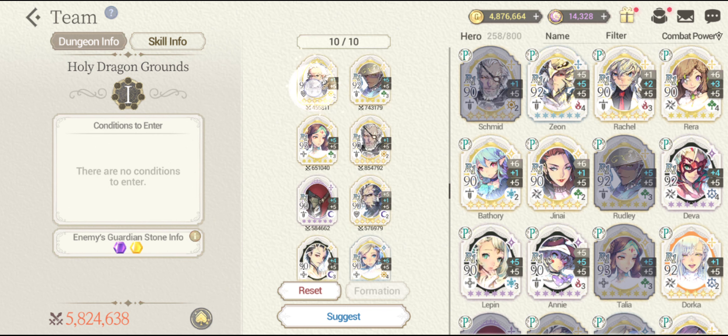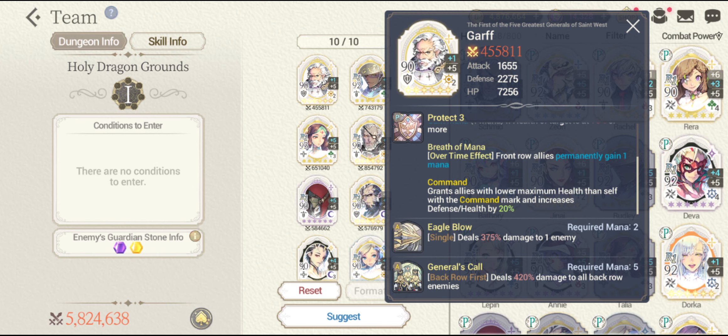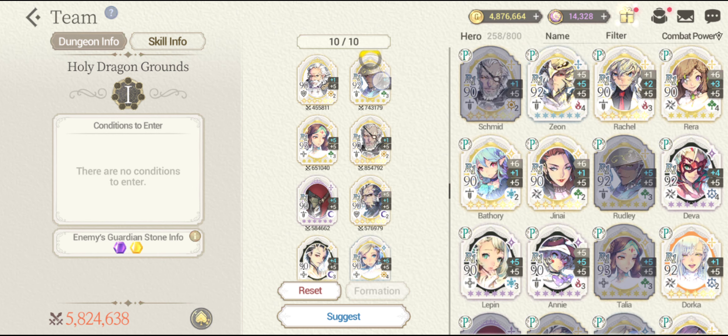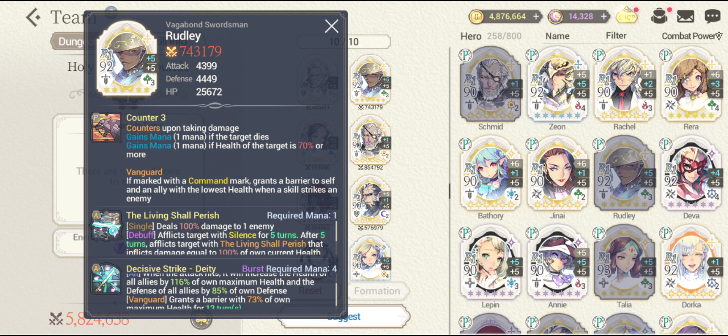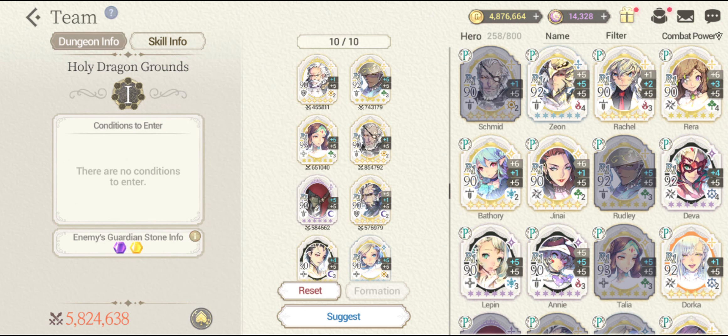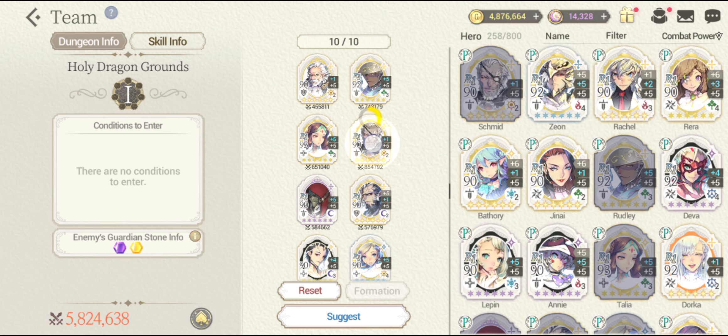So this is gonna be it guys. I'm gonna be using the Garf in order to provide a lot of sustenance to my team because it provides that plus 20% of HP and defense to all the allies. Next is gonna be the Fatecore Garf that provides a lot of HP and defense boost to all my teammates, and that's going to help me sustain a lot of damage coming from the dragon. Next is going to be the Fatecore Talia — she can provide a lot of heals to all the allies passively and actively both ways.